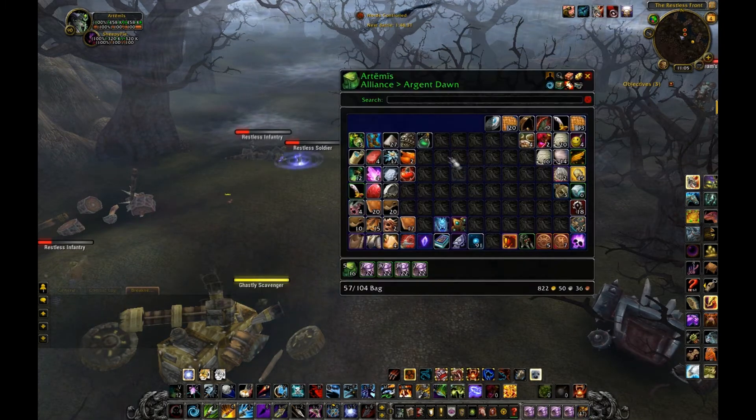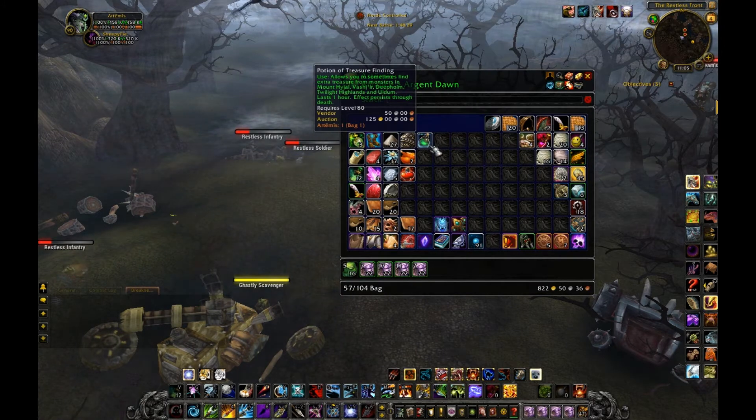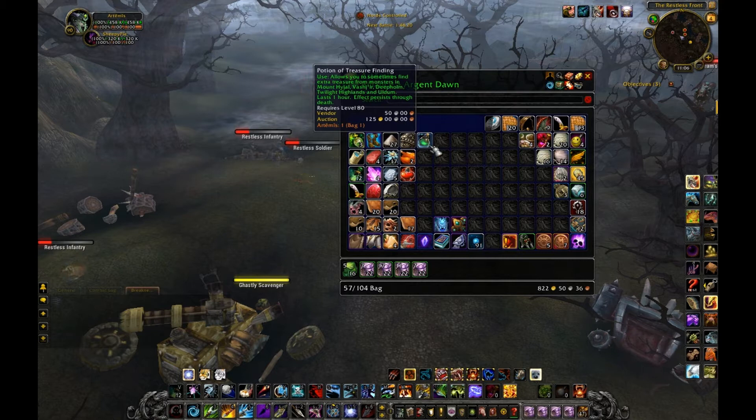Before you start killing these, you're going to want to make sure to go to the auction house and buy a Potion of Treasure Finding. That'll make you get so many more drops, as well as little chests which can contain cloth as well as other materials.